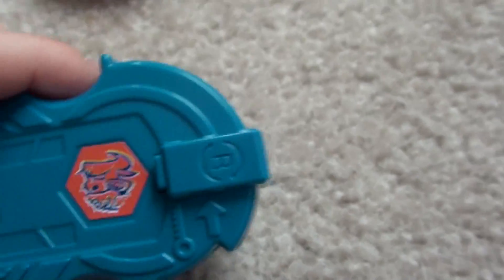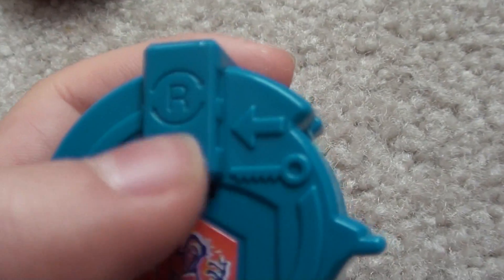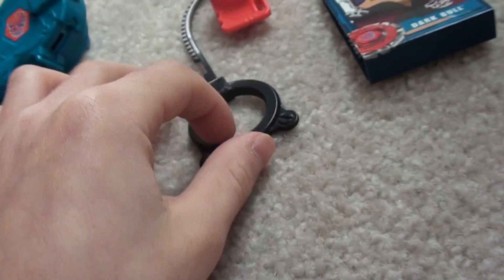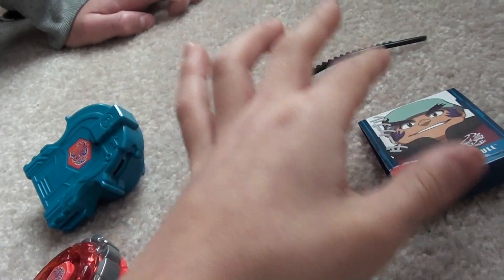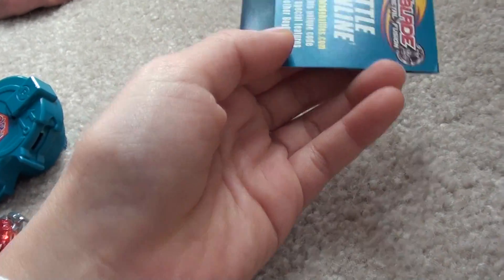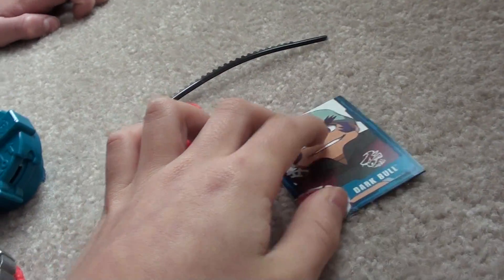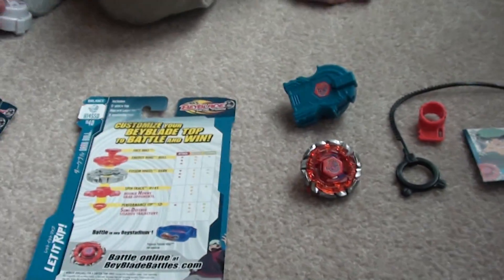Moving on to the launcher - it's blue because it's a balance type, right launcher. You get a red-orange wrench. And here's the character card, not showing you that because I haven't used it yet.